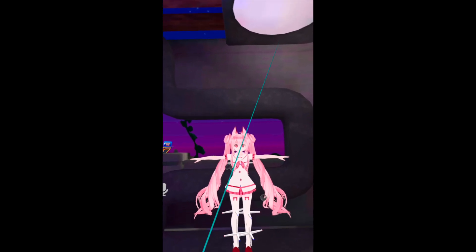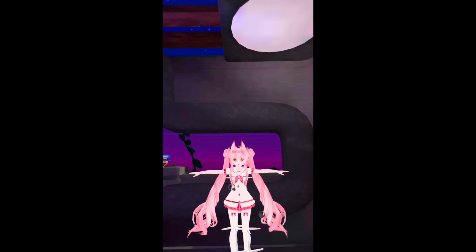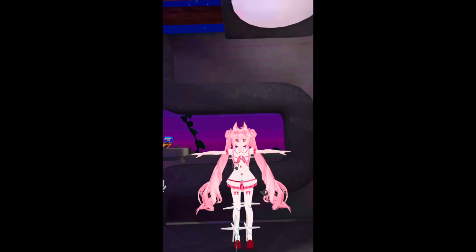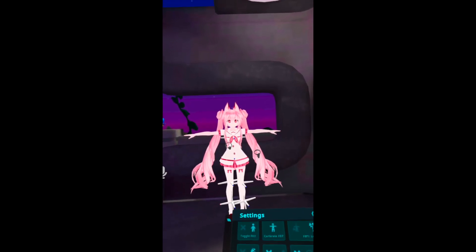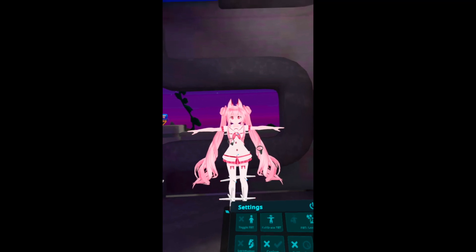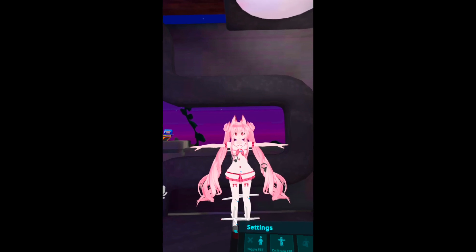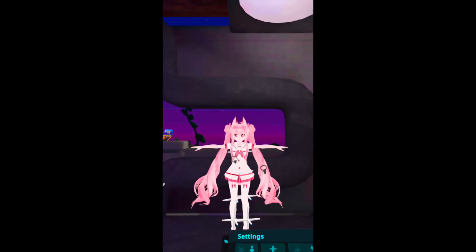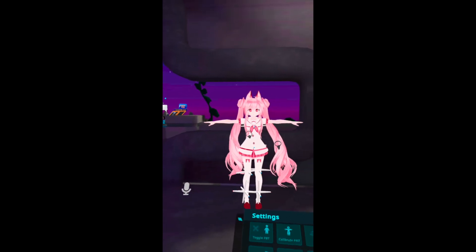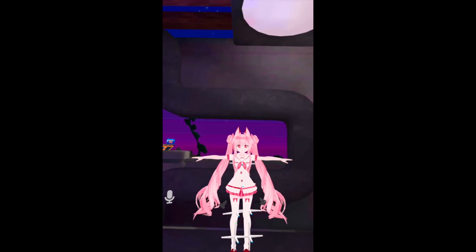If you press again you will see deep blue, which means it's 180 degrees inverse. Just tap it again - it will inverse the direction. Make sure the light blue is pointing to the front, and that's good enough.